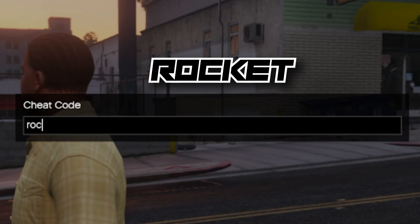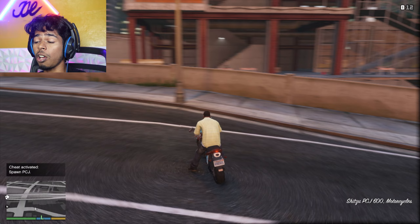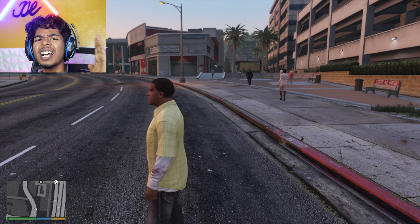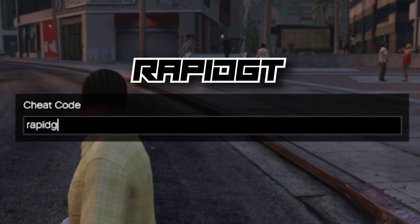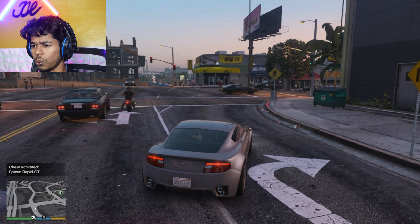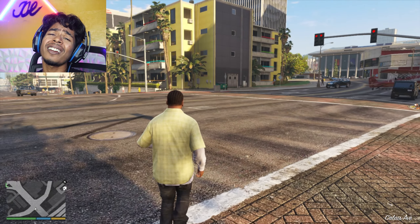Crop duster plane — type 'fly spray' and let's fly baby! Sport motorbike — just type 'rocket' and there you go. This is not a rocket, it's a bike! Another sports car cheat code — type 'rapid GT.'